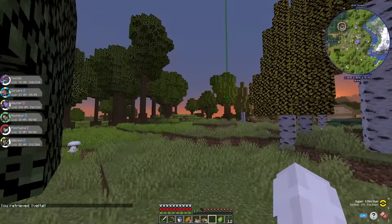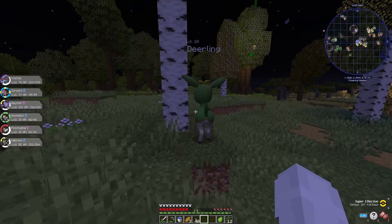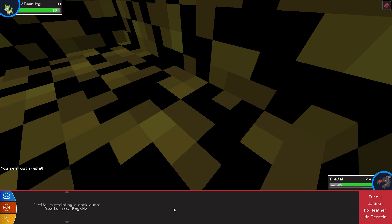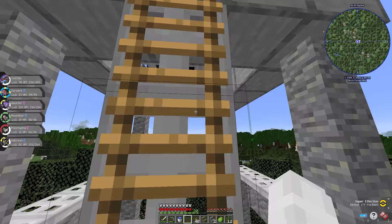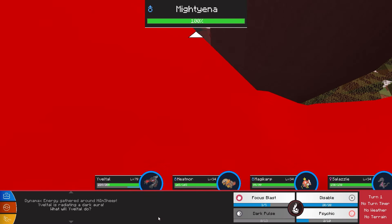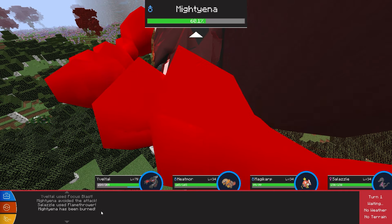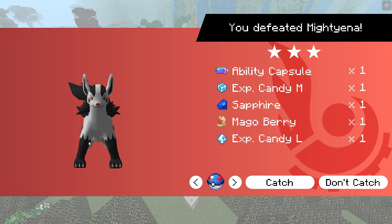Now I wanted to juice up my Pokemon a bit — they were lacking in the level department, so I commenced Operation Level 80. It was time to get them all to level 80 or more, so I battled on day 35, day 36, and day 37. On day 38, I decided to switch it up and did a raid on a super cool tower against Mighty Yenna. He was gigantic! I used Focus Blast and struck him for 50 HP, then Yveltal used Psychic, and just like that the raid was over. I got two candies from this one, which was a huge help.